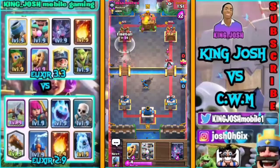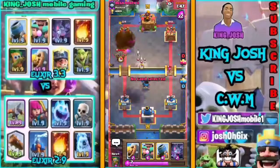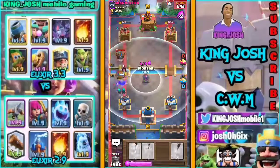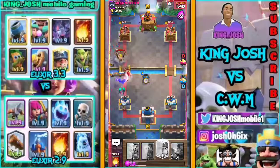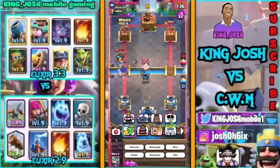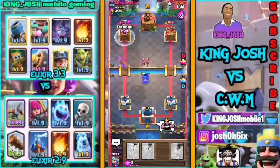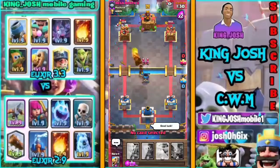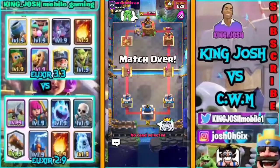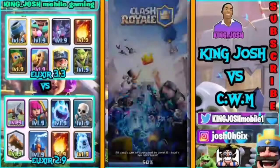I'm gonna see if I can get some decent shots onto the tower alongside with my Miner — I'm gonna throw Fireball. I just have to cycle back to another Fireball and that would be GG for us. Rascal goes down there and I go defensive Mortar. Minor Fireball should finish this off — the Mortar even locked onto the tower which was GG for us. First match wrapped up pretty easy, pretty quick.